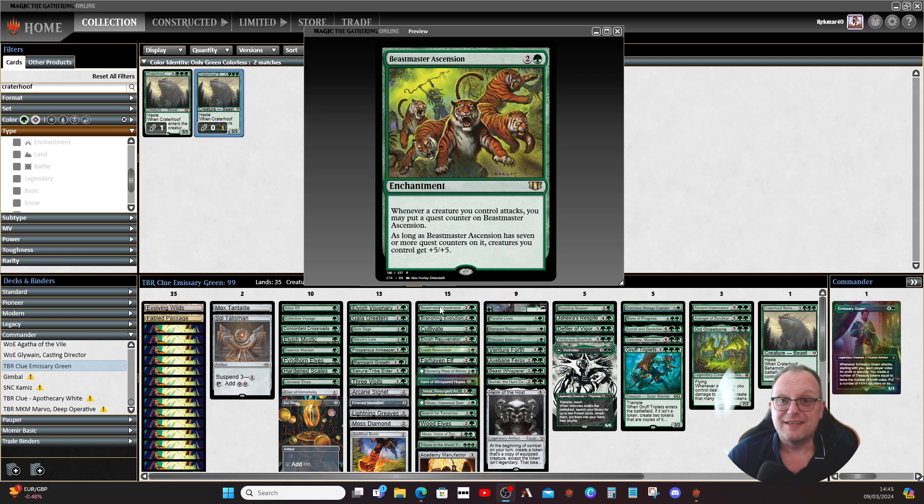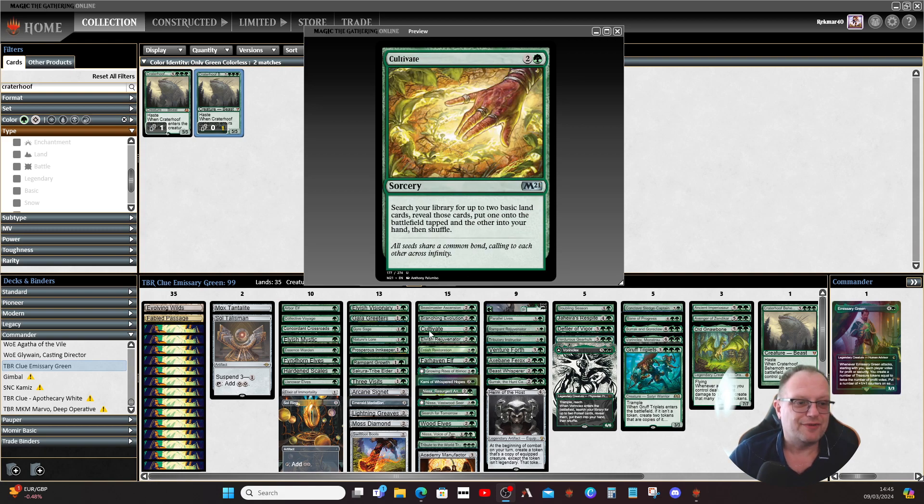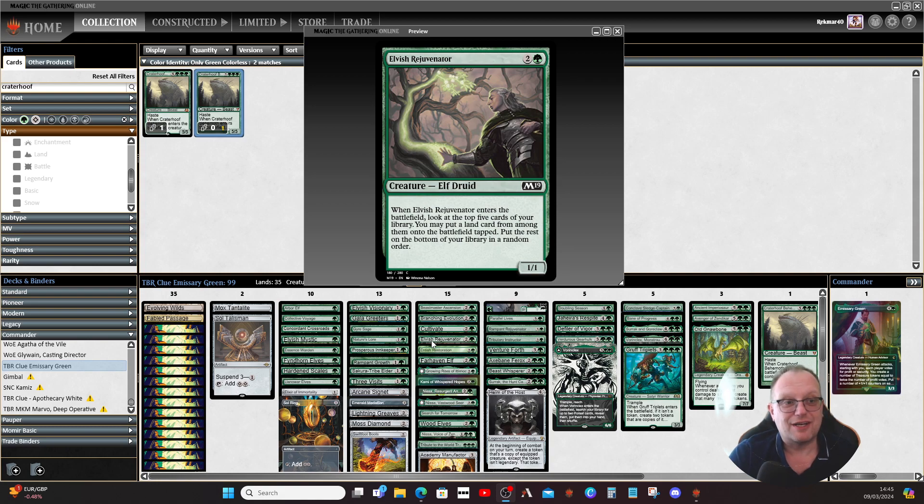For three-drops, Beastmaster Ascension lets you attack with lots of creatures — they become very big when you get seven counters on it. Branching Evolution just does lovely things with plus one/plus one counters. Cultivate is another ramp spell, and Elvish Rejuvenator goes and finds a land — chances are it'll be a forest.